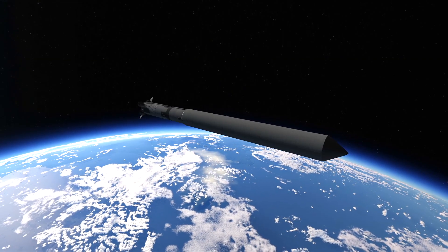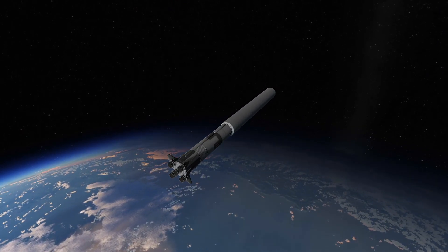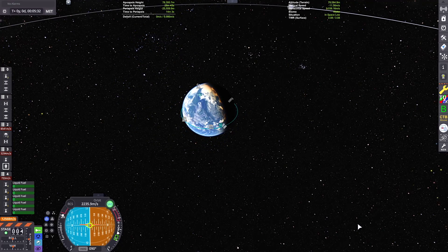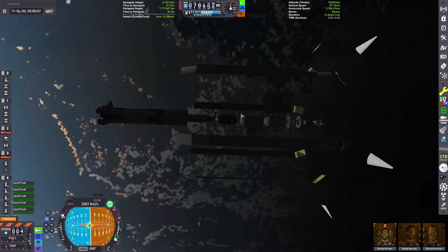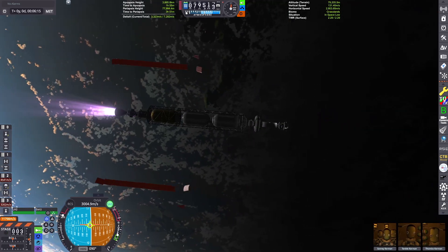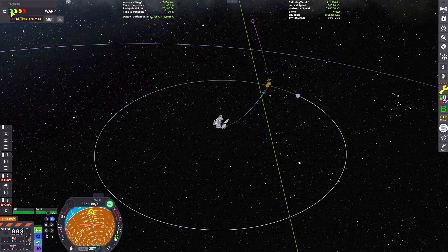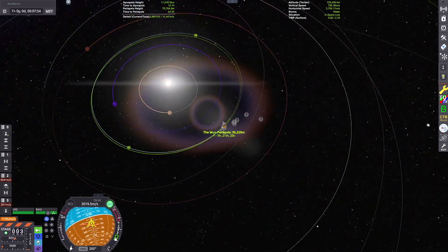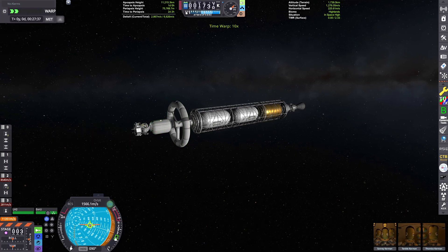Looks like we've reached our altitude. We're coasting up to our apoapsis until we can start our kick burn to fully circularize, and then since we're in the right spot we can just start burning until we get our escape trajectory out of the Kerbin system. We've just expended that booster, so we've popped the fairing open — and this is my interplanetary vehicle.